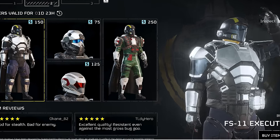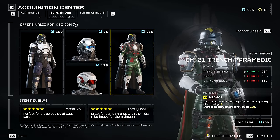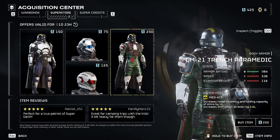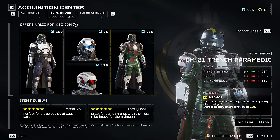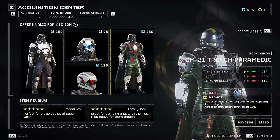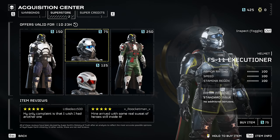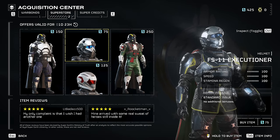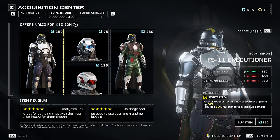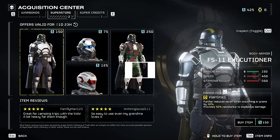Let's start off with the superstore reset that is now featuring the CM21 Trench Paramedic body armor, which is a hybrid of sorts between light and medium armor — slightly less armor than medium, but with elevated speed and stamina regen stats. It also features the Medkit passive talent for plus two stems holding capacity, along with increases to stem efficiency duration by two seconds.